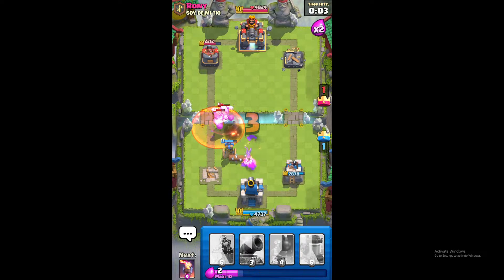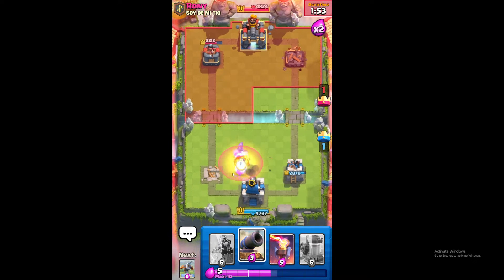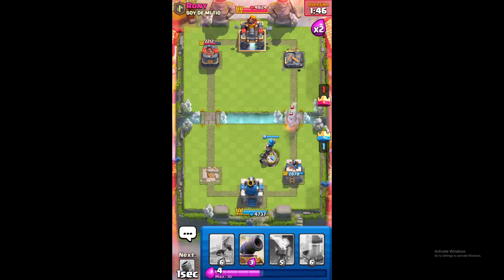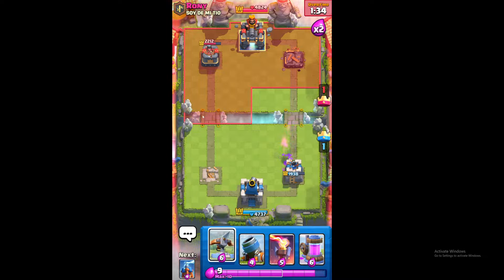I'm stacking here — it's only one building. Bomb tower to tank. Bomb tower to tank — might not be enough, he's just fooled. Gonna wizard tower. A cannon just to protect it. Okay, we're fine, I guess.